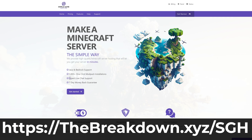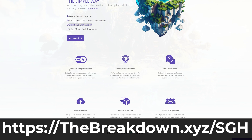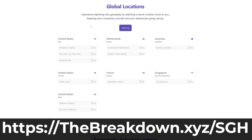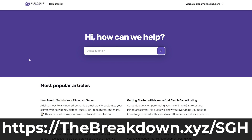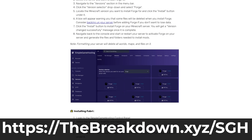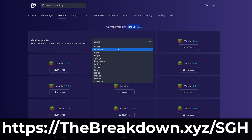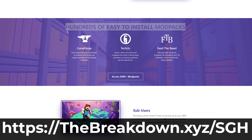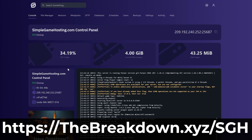Go to the first link in the description — thebreakdown.xyz/sgh — to start your very own 24-hour DDoS-protected Minecraft server for you and your friends. You can easily add mods, plugins, or modpacks to your server and truly customize it any way you want. Plus, there's expert live chat support to help you out. Go to thebreakdown.xyz/sgh and start your Minecraft server the simple way.